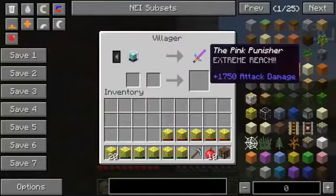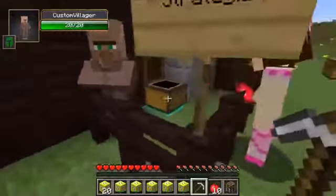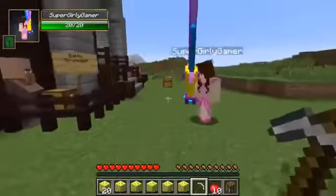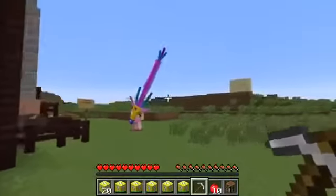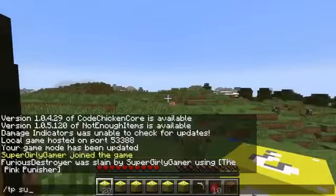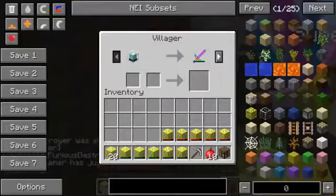That sounds lovely. So for a beacon, we get the Pink Punisher with extreme reach and 1,750 attack damage. Absolutely gorgeous, let me just model it really quick. So you remember which one this is. Yes, my favorite weapon of all time. The best weapon to ever live. This weapon's amazing, I love it. It doesn't lie when it says it has extreme reach.